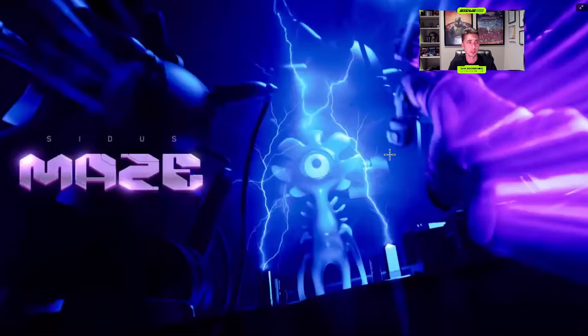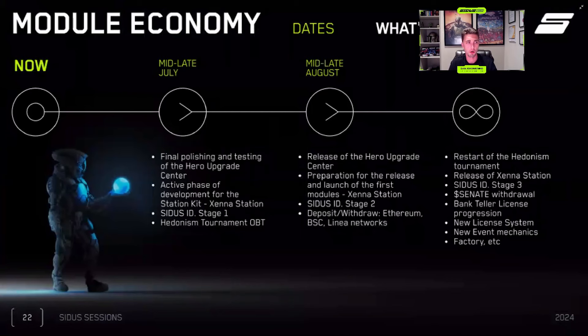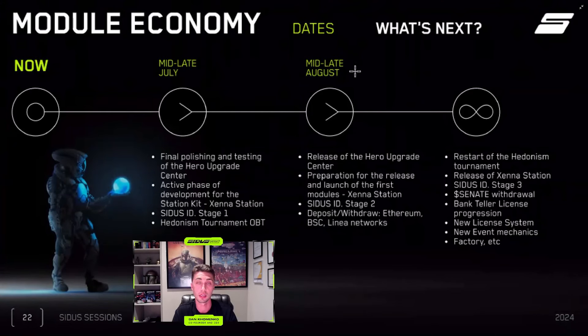In Notion you'll be able to see information about our development progress and additional unique content. You can learn about main priorities, results from Cytos Sessions, and when CNET withdrawals will be happening. CNET is a big thing and we want withdrawals available as soon as possible, but certain things must be implemented first. We need to update Cytos ID, secure assets and change wallets, restart the hedonism tournament, and develop other required elements within the module economy. CNET withdrawals will come with multi-chain support — deposit and withdraw via Ethereum, BSC, and linear networks.